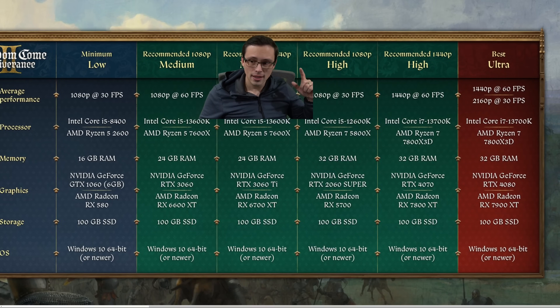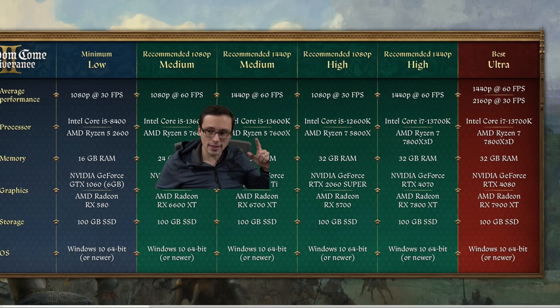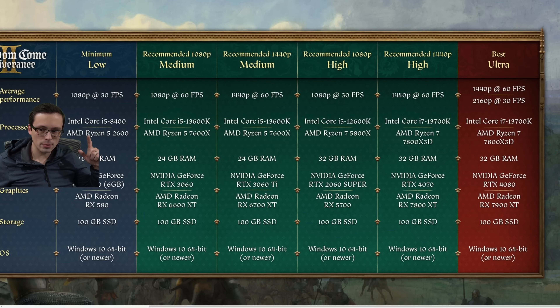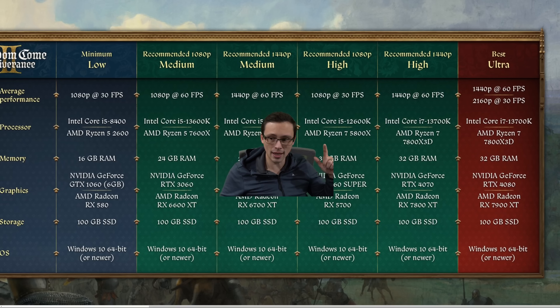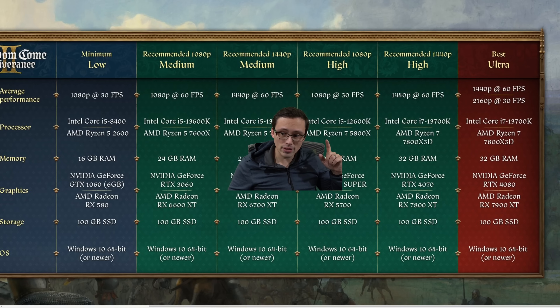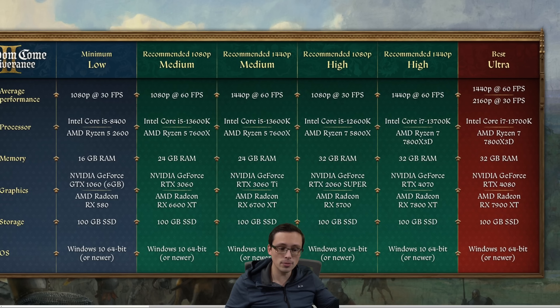Now for high settings, they drop back to 1080p. They're keeping rather beefy CPU requirements — although not quite as high as the 60fps specs — still above the 1080p minimum, indicating that moving from low to high settings increases CPU demand. Sometimes that's draw distance or the number of NPCs rendered in a scene. These are still fairly beefy CPUs: a 5800X, a 12600K — a lot of cores and threads — and that's targeting 30fps.